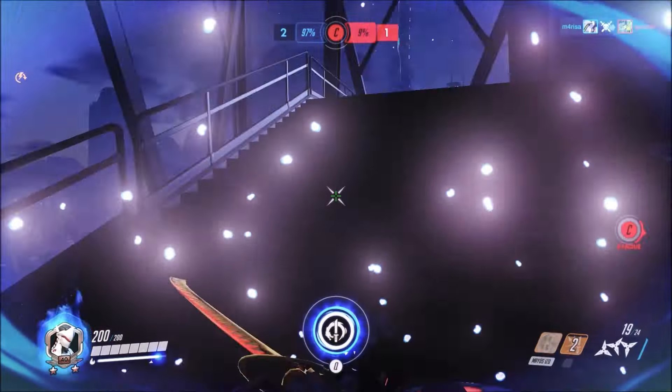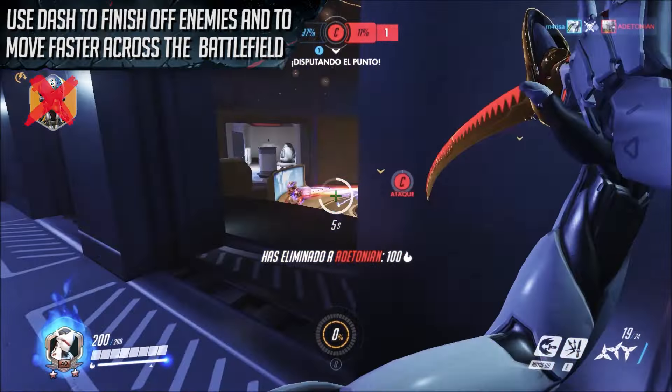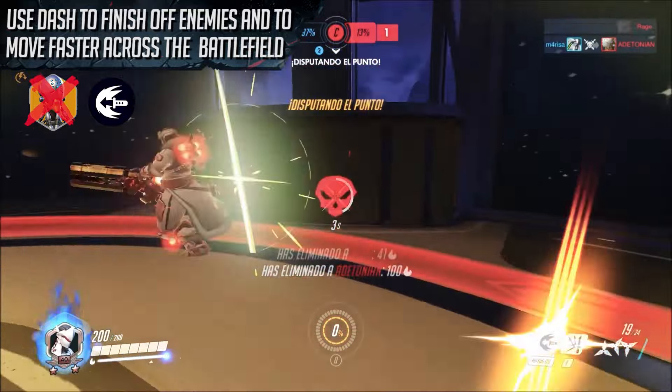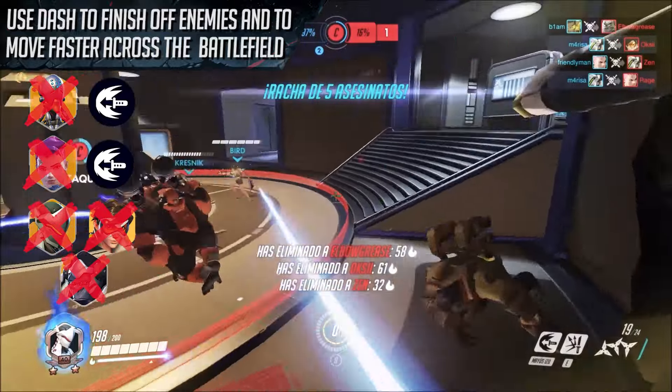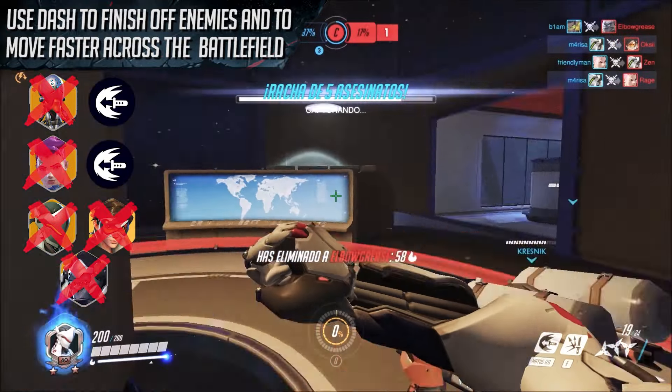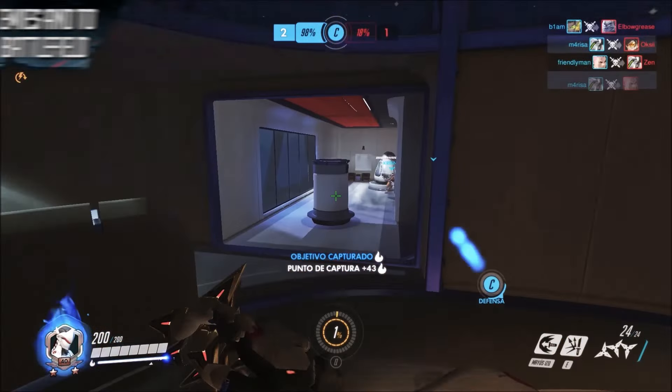Here, I kill the Zenyatta that was split from their team with the Dragonblade. Using the kill-reset from the dash ability, I was able to frag the Zarya as well before dashing yet again to swipe twice into our friendly black hole, netting five frags in total. As you can see, dash is a very strong tool even when the enemy isn't grouped together.